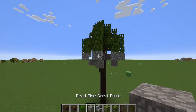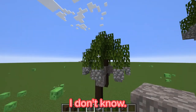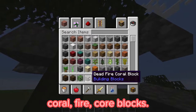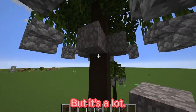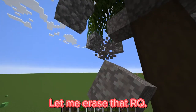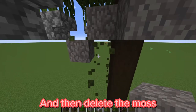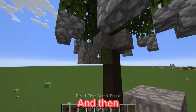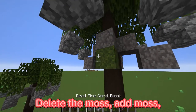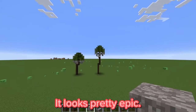The last thing you need to do to make it look like an actual sabal palm tree — or maybe a windmill palm — is add four dead fire coral blocks. Sorry, I stutter sometimes. Here's the dead fire coral block — place it there, delete the moss underneath. Dead fire coral block, delete the moss. Add moss, dead fire coral block, delete the moss, add moss, dead fire coral block, delete the moss. And here you go — that looks pretty epic.